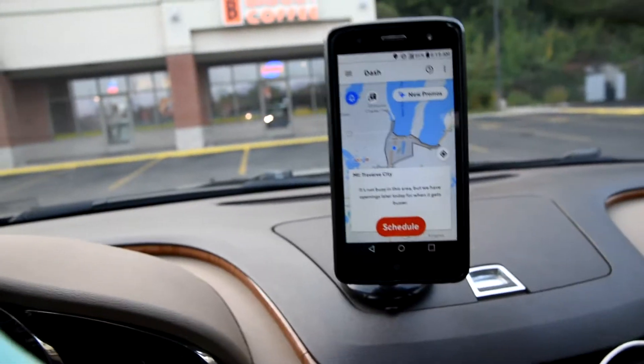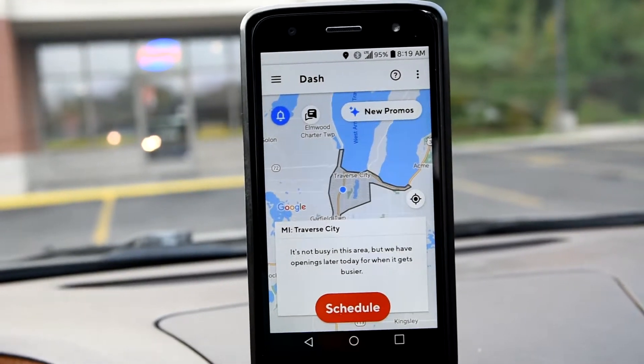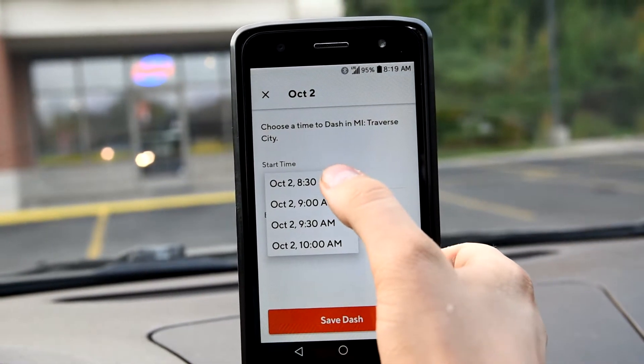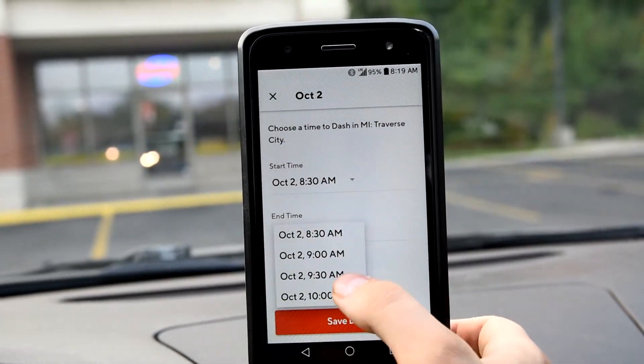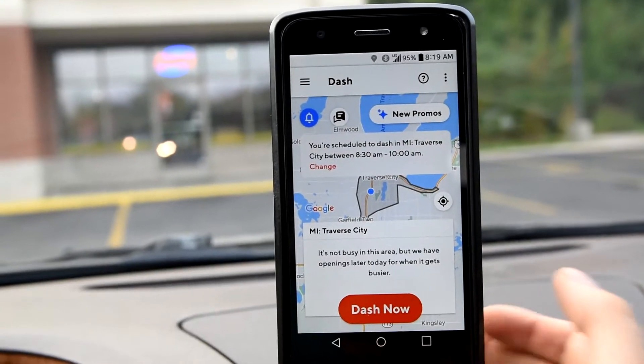First, you'll have to do the sign-up process. Generally speaking, you can go right off the bat, but you will eventually get a red card in the mail and a welcome kit. Then you'll be all good to go. At the most basic level, you'll get your app screen showing this. You can hit Schedule, set a starting time — like 8:30 — with a latest time of 10 a.m., then click Save Dash. Now it shows you're scheduled.